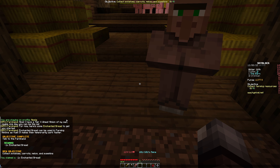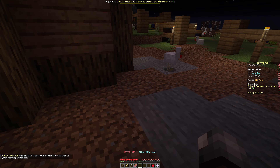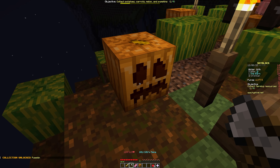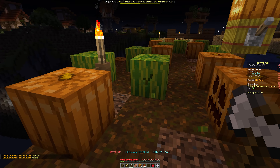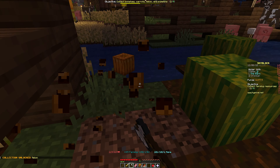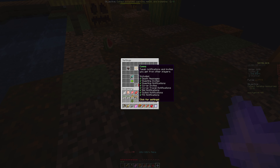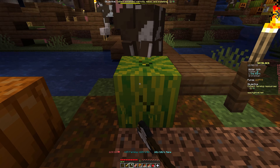He wants us to collect one of each crop from the farm. What we're gonna do is get 80 of everything because I'm gonna focus on making minions - that's the way I'm gonna focus this whole playthrough. Minions are probably one of the best ways to progress when you don't log in a lot. I'm also trying to figure out how to turn this music off in the settings.